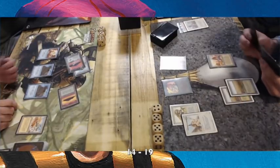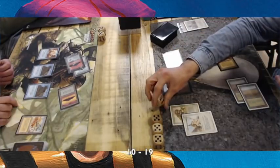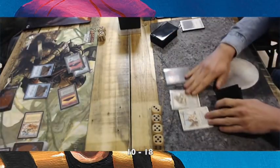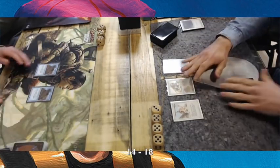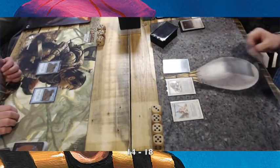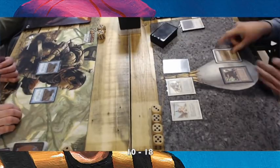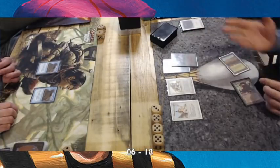But Dene has played a Serendib Efreet, and the Angel is going to attack. He decides not to put his Serendib Efreet in front. There's an Armageddon, which makes sense in an Urza-Geddon deck. All the lands are gone. You have two Giant Tortoises that look really awesome, but the Serra Angel is just flying over your turtles. And it's not looking good for Dene, who's on six now.